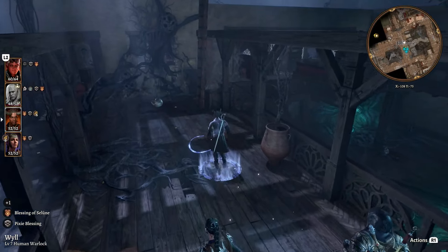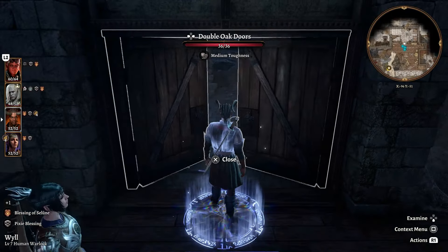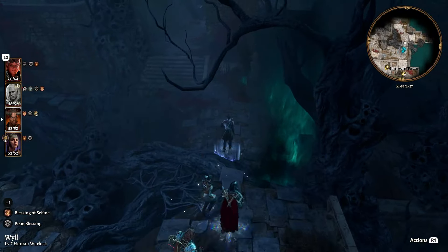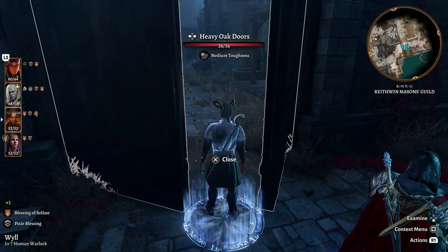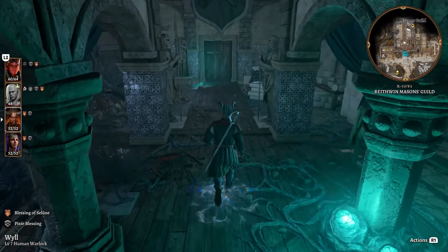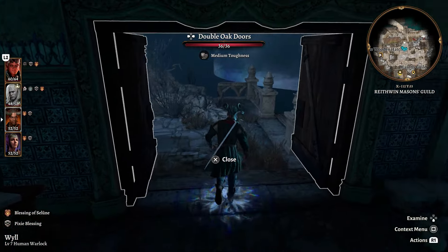With the party back together, we're going back downstairs and going out toward the north to find the next member of the Thorm family - Malus Thorm. We need to run all the way to the House of Healing, which is quite a distance. Luckily we don't have to fight anything on the way. Run through the Mason's Guild, go through the door toward the west, then turn right at the stairs and go through the door continuing straight forward. If you didn't have Infernal Iron to upgrade Karlach, there's another one just to the right side when you enter this door - there's a table with Infernal Iron you can pick up.